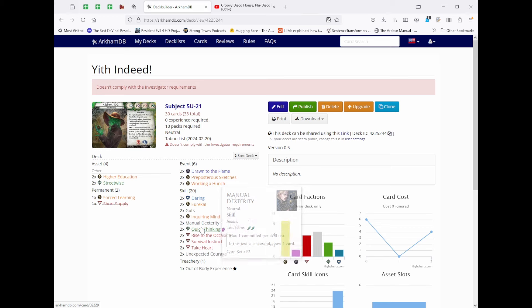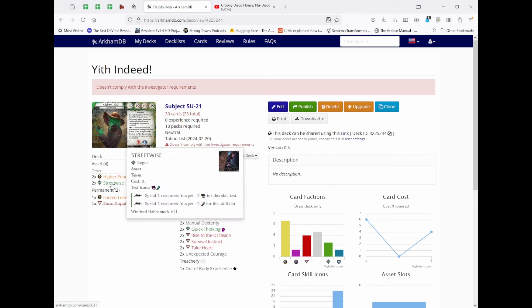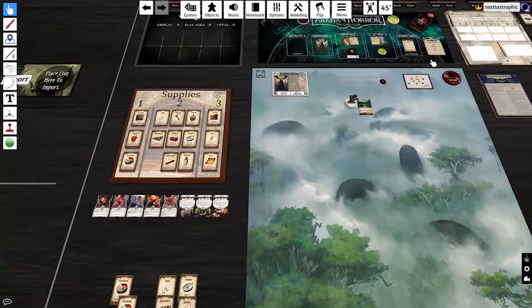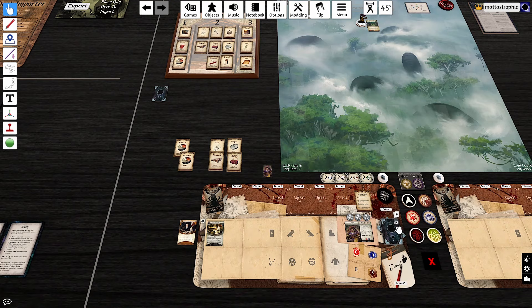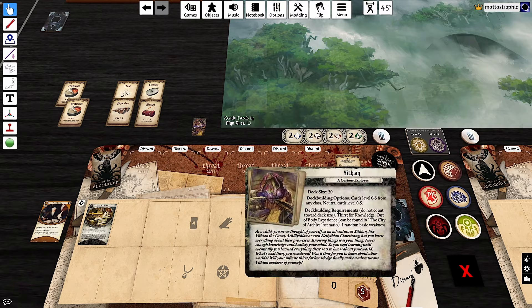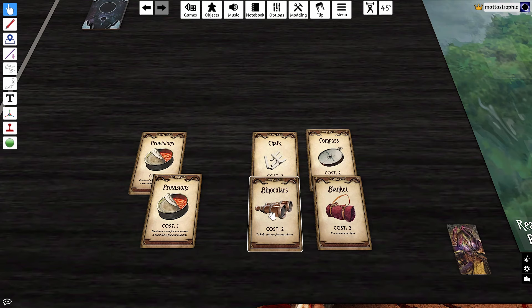Once I pass one difficulty-zero intellect test, I'll be able to use the Innate skills freely. I've also got several Insight events and four Talents, so I have Talents, Insights, and Innates to work with. We're playing The Untamed Wilds. First, we draw our random weakness — shuffling from the core weaknesses and putting one in the deck. I prefer not knowing what it is. Just double-checking signatures: Thirst for Knowledge and Out-of-Body Experience are in the deck since we have 32 cards.